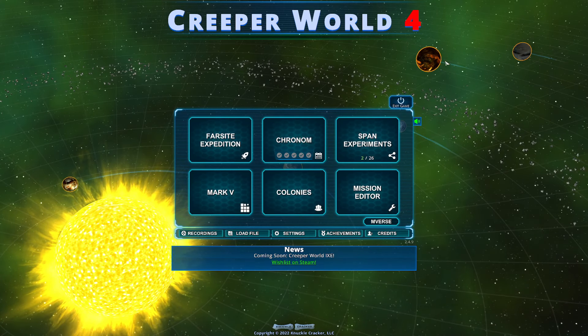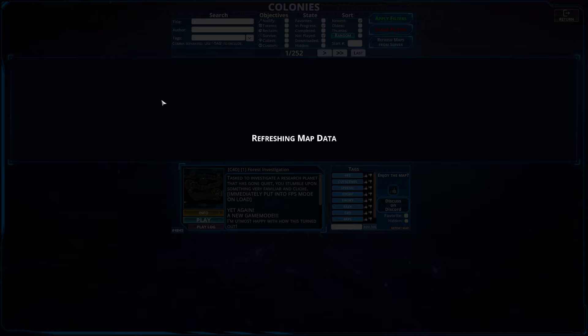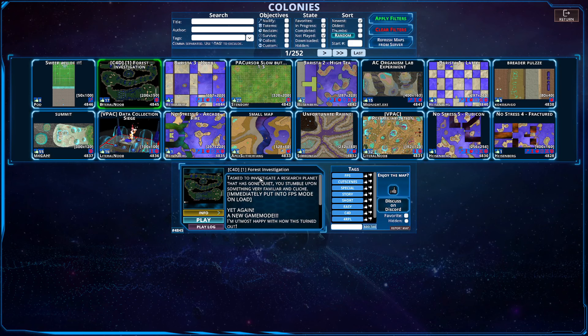Hello everybody and welcome back to another episode of Creeper World. We are back, heading into the comments section yet again for a new game mode. It is C4D Force Investigation. You have to investigate a research planet that has gone quiet. You stumble upon something very familiar and cliche, and were immediately put in FPS mode on load - so it's a pure FPS map.